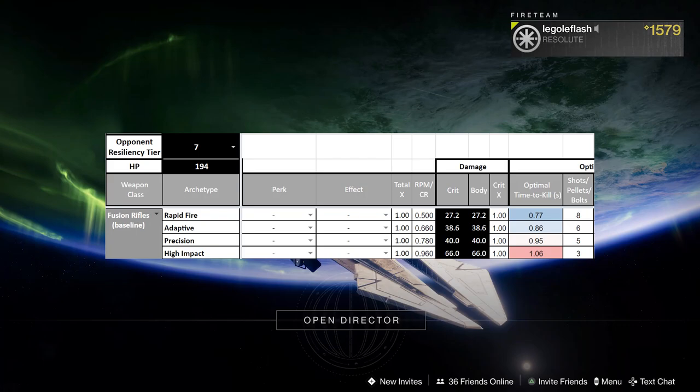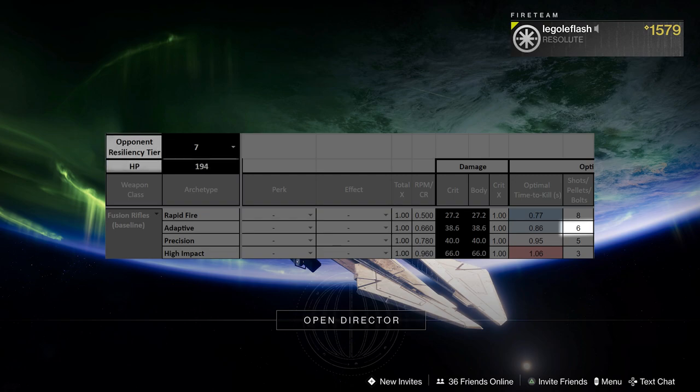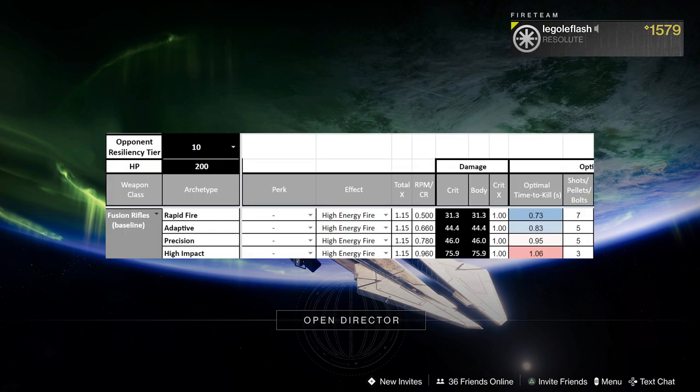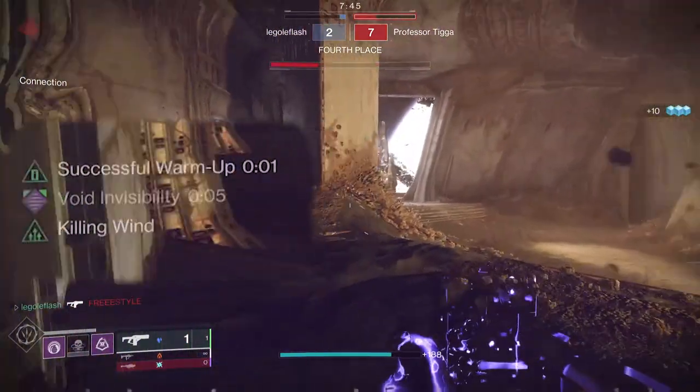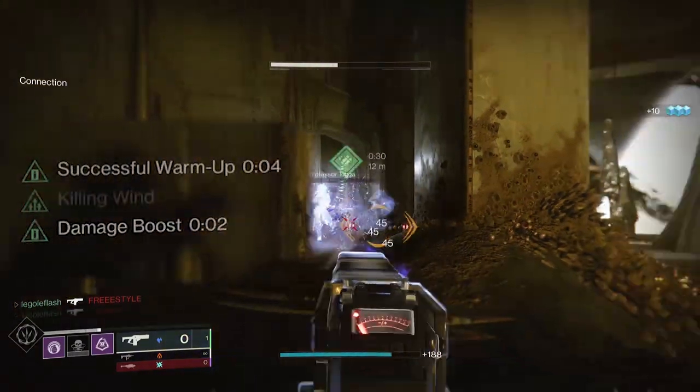With Adaptive Frames, you don't have to worry about needing High Impact Reserves. Usually it needs 6 bolts to kill at 7 resilience or up, but with Drafalcon's it's 5 every time — 5 bolts across the board. So you can go for perks in that last column like Successful Warm Up on Burden of Guilt without feeling like you're missing out.